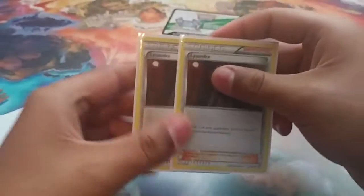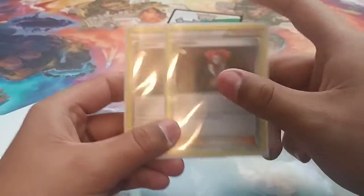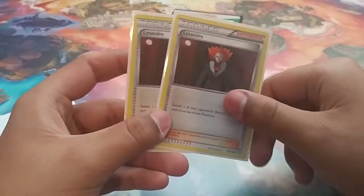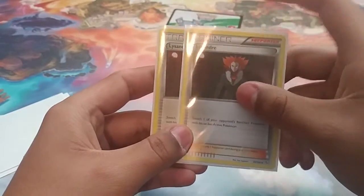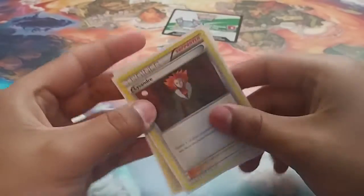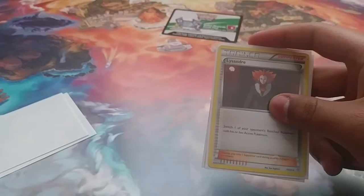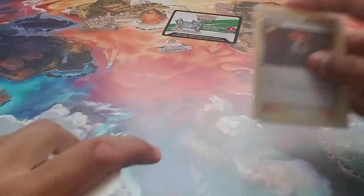I run two copies of Guzma — I know they're Lysandres, don't give me hate, I'm trying to get my hands on Guzmas. You basically Guzma out a Pokemon and then switch out your active, which is very good because we run all sorts of retreat items. Retreating in this deck is not that much of a problem.